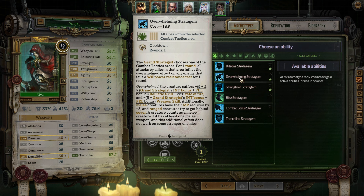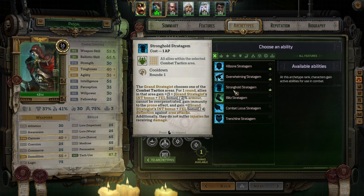I have Provocation since it scales with fellowship and that is my primary attribute. I might do Swift Movements — I find that my main character is often lagging behind, especially Abelard and when we had Heinrichs in the party. I'll go with Swift Movements, which grants plus 2 movement points.